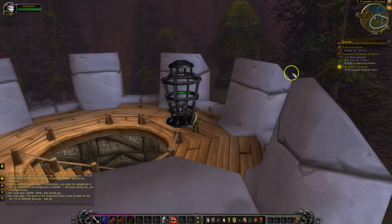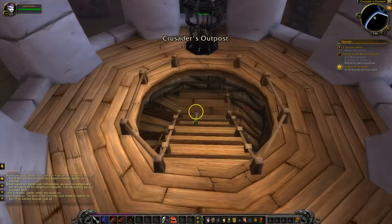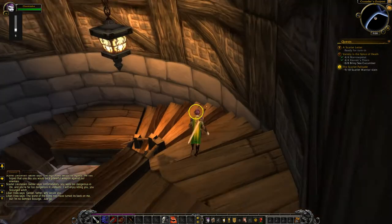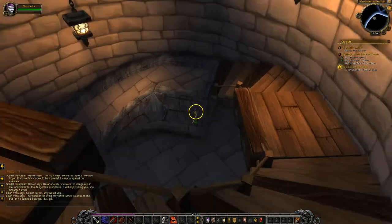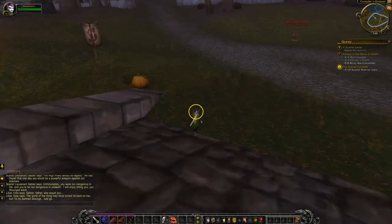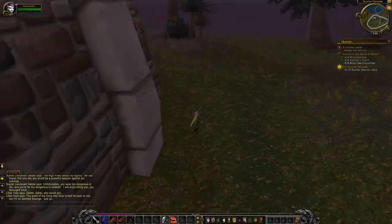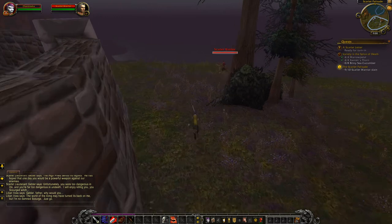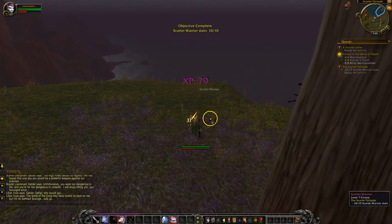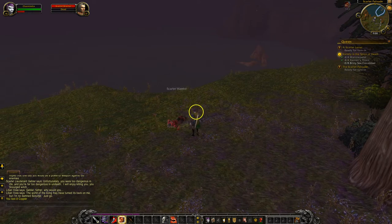We have one Scarlet Warrior left to kill, and then we have some briny sea cucumbers to go get. So we need to go down to the beach. There's a Scarlet Warrior I can kill on the way, so that will finish that requirement. Done with that — so all I have left is Variety's Spice of Death.